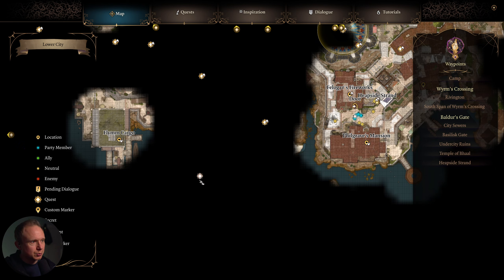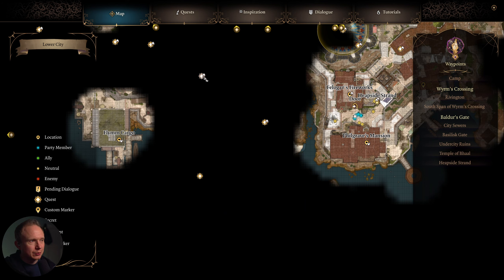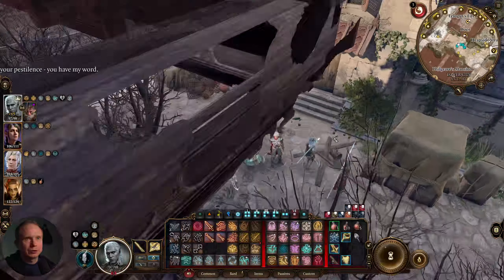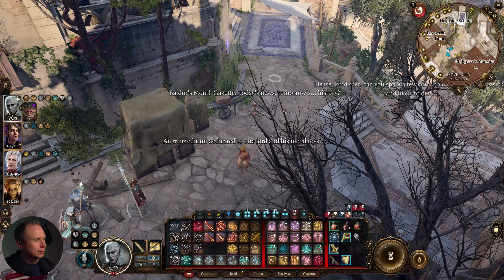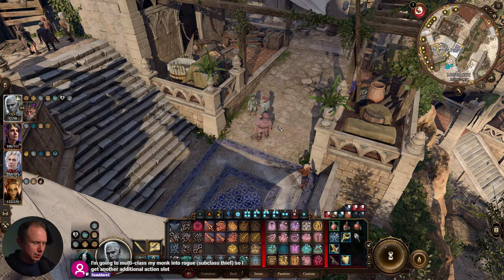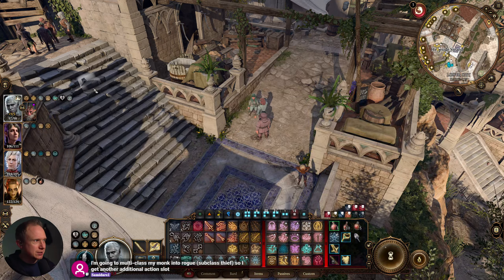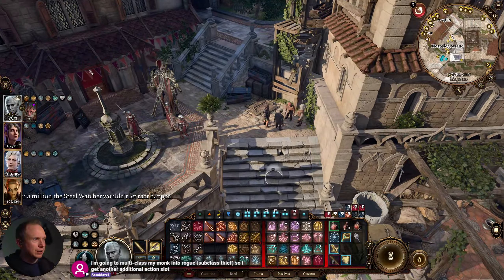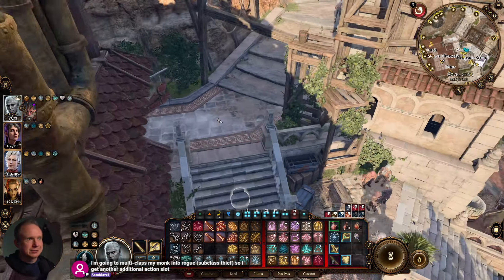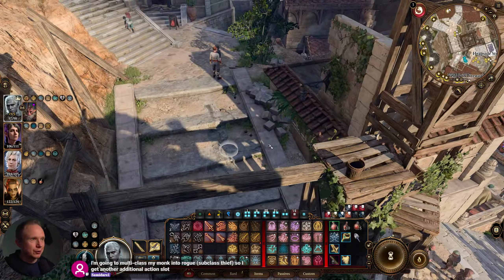This right here I believe is Sorcerous Sundries, which I'm excited about, but I'd like to go to old Garlo's place and also the Counting House down here. We do have murder target Frank, which we haven't dealt with. Philgore's Fireworks was all cleared out — I did it a second time, better than the first.